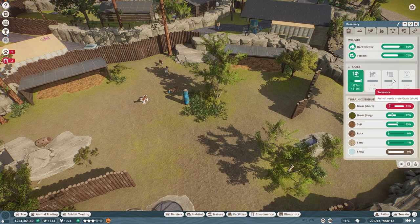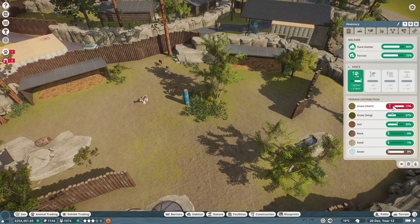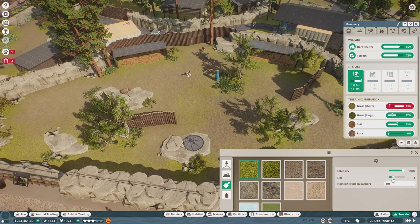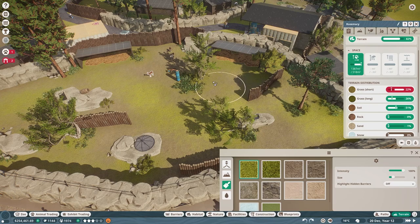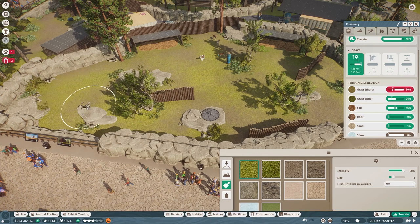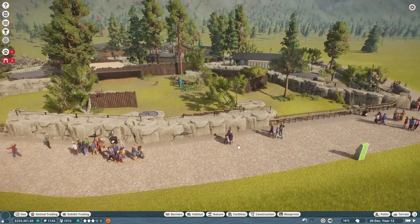They need a little bit more short grass — is everything else happy on habitat? No, social. Space is at 100%. Hard shelter should be — 80% is fine. So they need more short grass. That is a tiny little applicator there. They need less soil, so we want to put grass where there's soil around here. Make it look a little pretty. I kind of don't like how much grass they like because I like the soil look. So that is their new habitat and they're all happy!